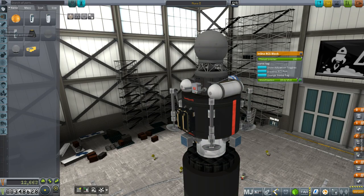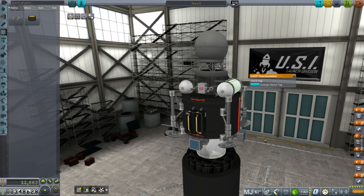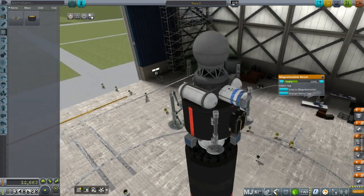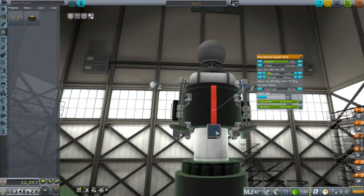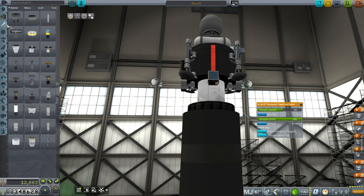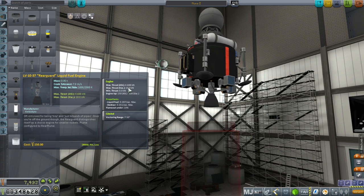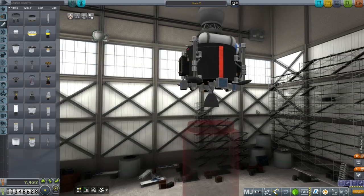We've got this RCS thruster block - the inline RCS block, I think that's from Ven's Stock Revamp - which gives us nice thrusters and some monopropellant. We've got the thermometer here, and I put two antennae on that side because combined the thermometer and the antennae counterbalance the magnetometer boom - they have the same mass. Two mystery goo on the side, a nice big fuel tank, and then a rear guard liquid fuel engine with 320 vacuum ISP and 10 kilonewtons in vacuum.